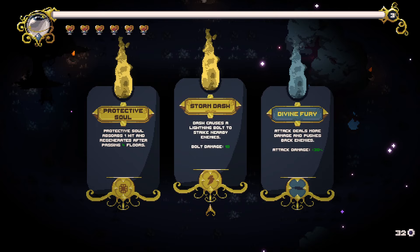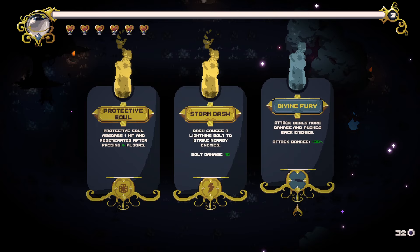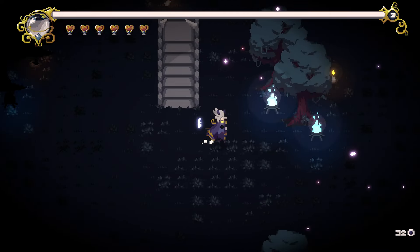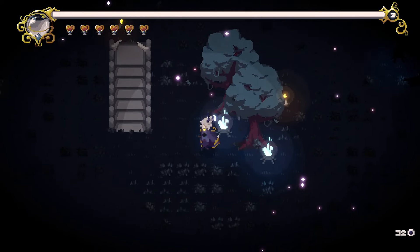More movement speed actually wouldn't be that bad. I just kind of realized how slow I move. I do want to get that dash lightning again — that was a really good ability. The chain lightning too. Those were both pretty good abilities because then I don't need to worry about being so close to the enemies. You can kind of attack them from a little bit further away. There's the dash again — dash causes lightning bolts. I'll do this dash again.